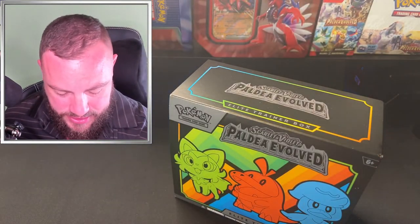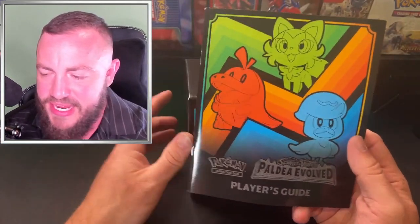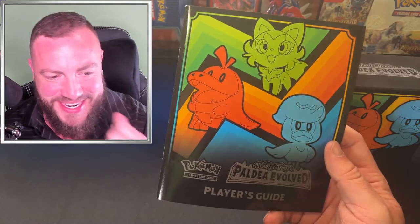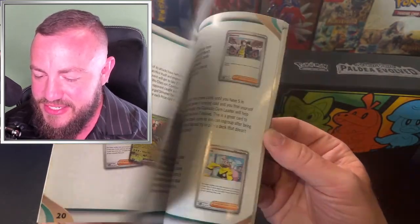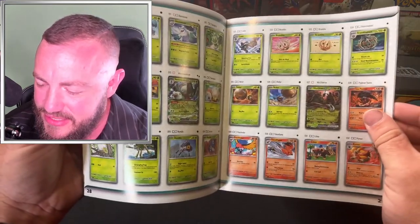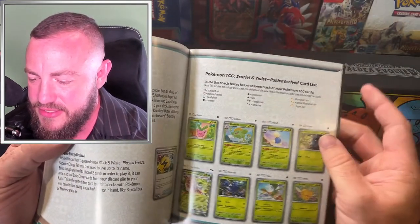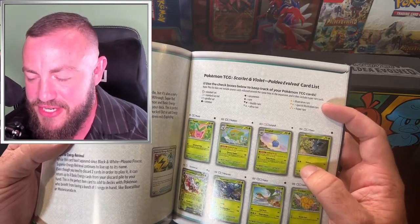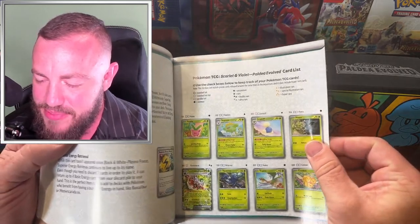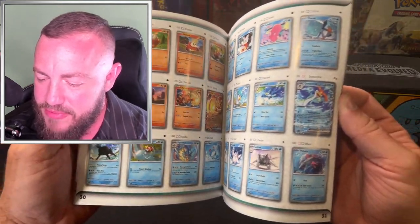Let's get this booklet out of the way. Inside the ETB, over a thousand packs of Evolving Skies — one of the last things I opened was an ETB for that. So as far as the chase card goes, it tells you all the cool new stuff in here. We're gonna be focusing on: stars, double rare, ultra rare, illustration rares — one gold star, special illustration rare, two gold stars, three gold stars, and a hyper rare.